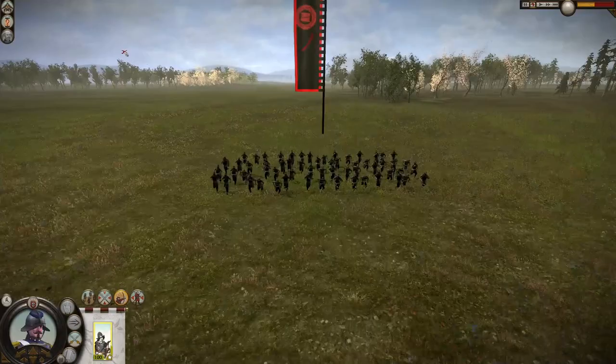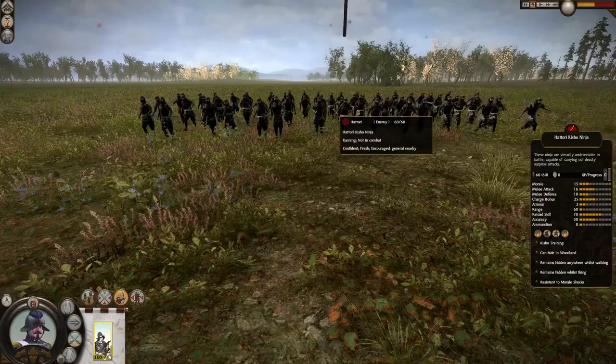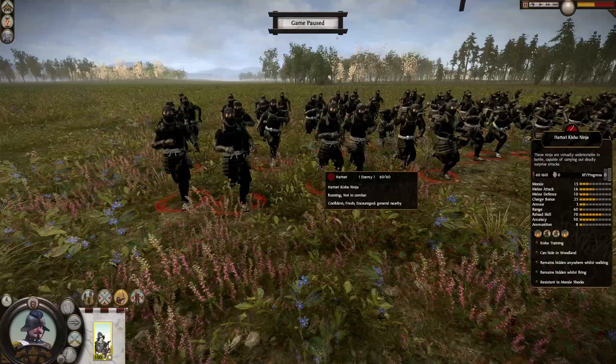Even in the mods we are using, where the Arch Bassiers have a much better range, today we are testing them against the ninja of the Hattori clan — the Kisho Ninja — a very elite unit with 60 soldiers, 15 morale, 60 melee attack, 10 melee defense, 25 charge bonus, 3 armor, 60 range, 70 reload skill, 50 accuracy, and 8 ammunition.